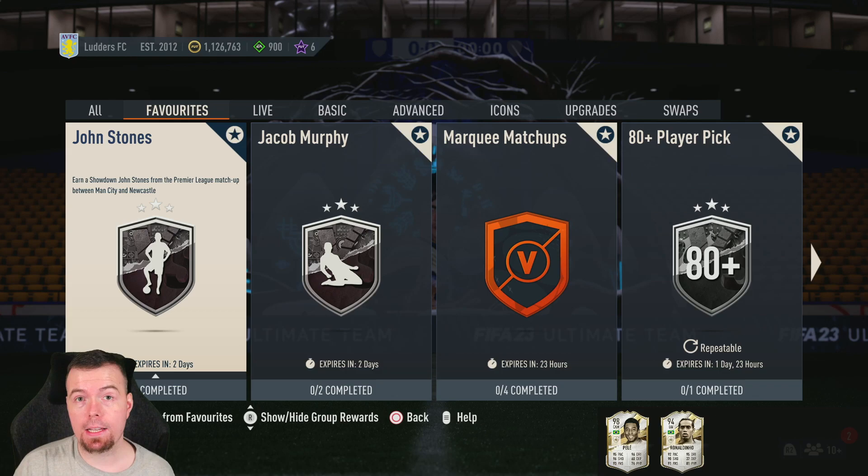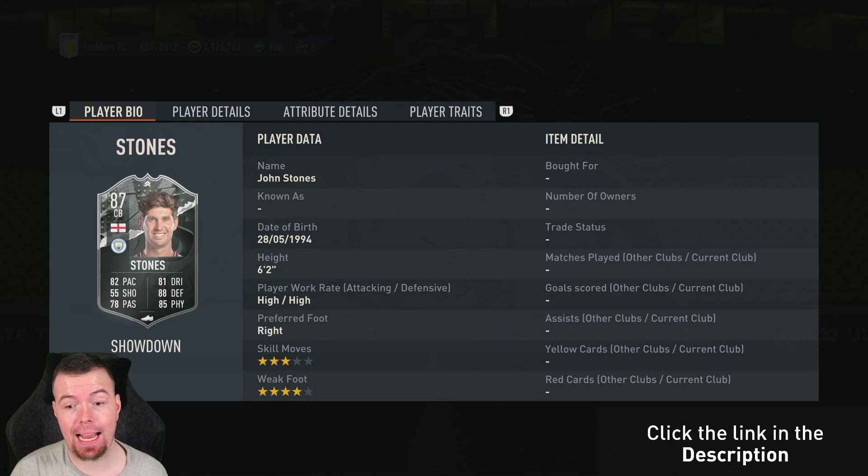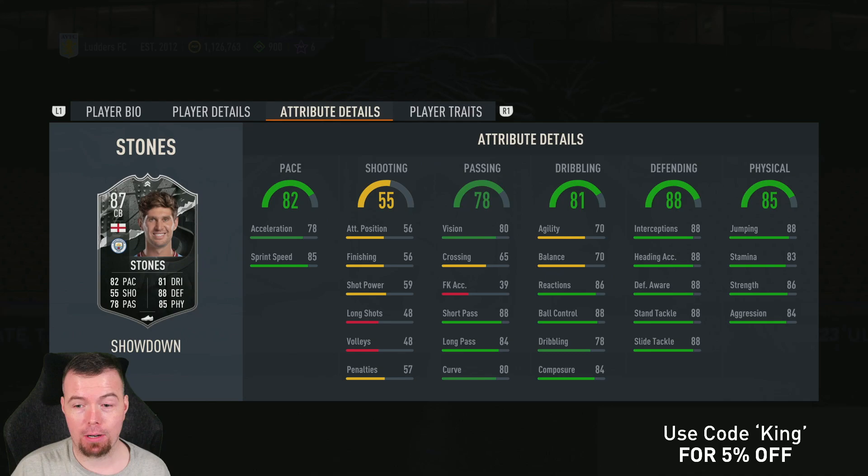Welcome to another showdown SBC video. Today we have the matchup for the Man City and Newcastle game. It is the Rolling Stones for City. John Stones — decent looking card with 82 pace, 55 shooting, 78 passing, 81 dribbling, 88 defending, 85 physicality, 642 overall. High/high work rates, three-star weak foot, four-star skill moves. In-game stats are very good — 70 acceleration, 85 sprint speed.